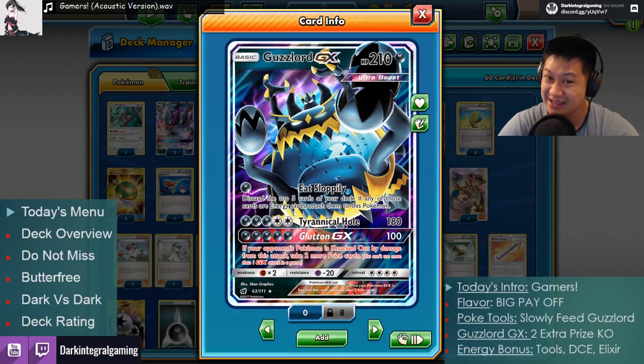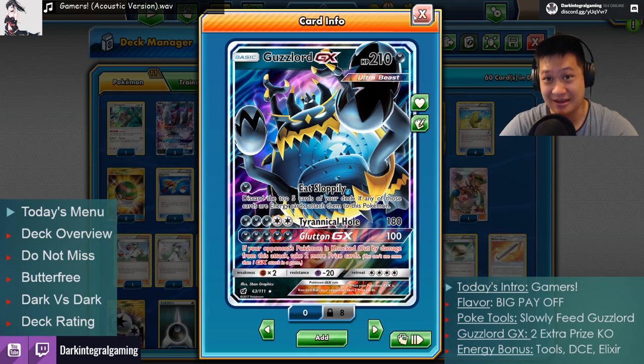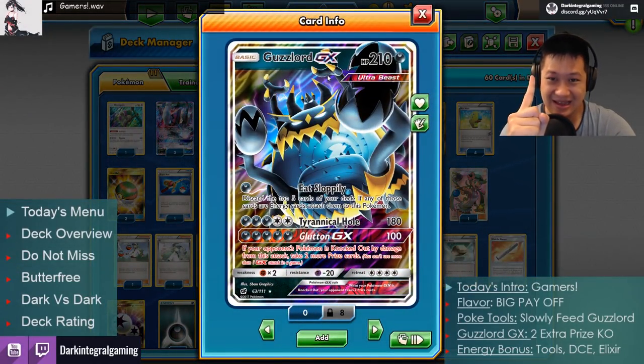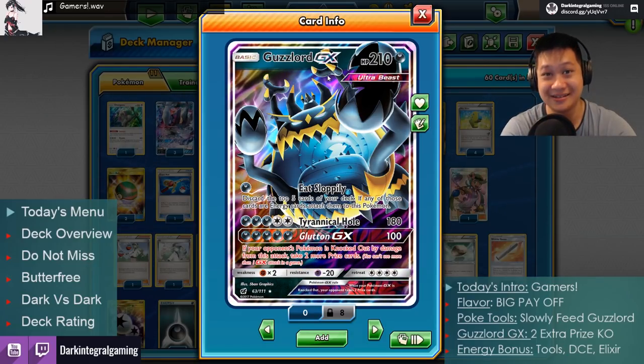Here is what you get: this is a basic GX. No other basic GX has as much hit points as Guzzlord. Well, there's one — Wailord — but Guzzlord is number 1 basic hit points for GX in the entire game.